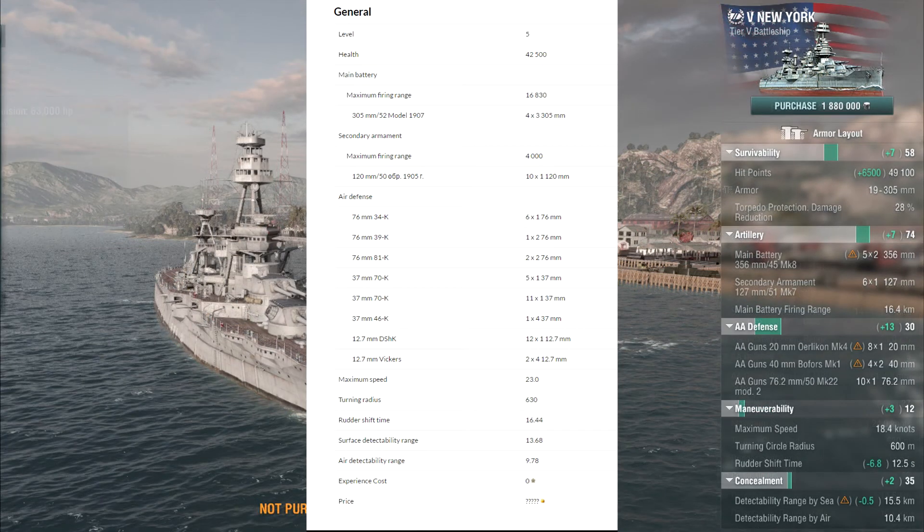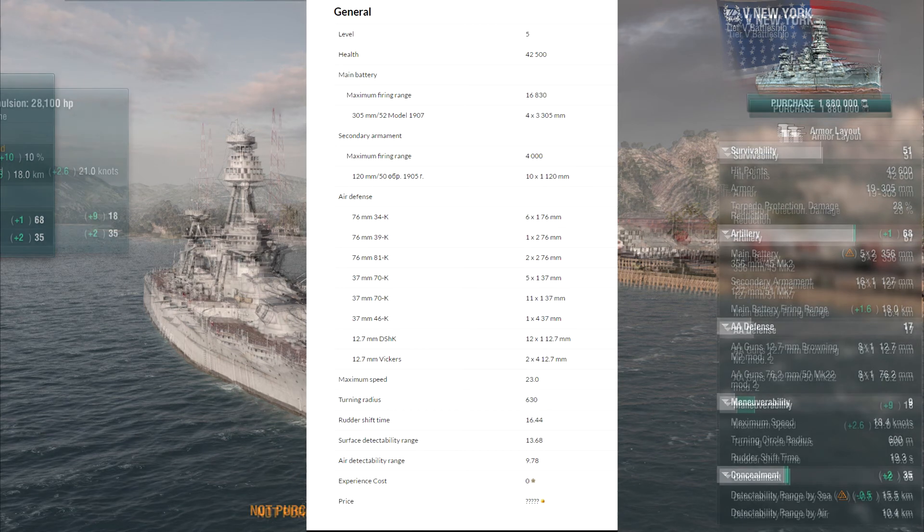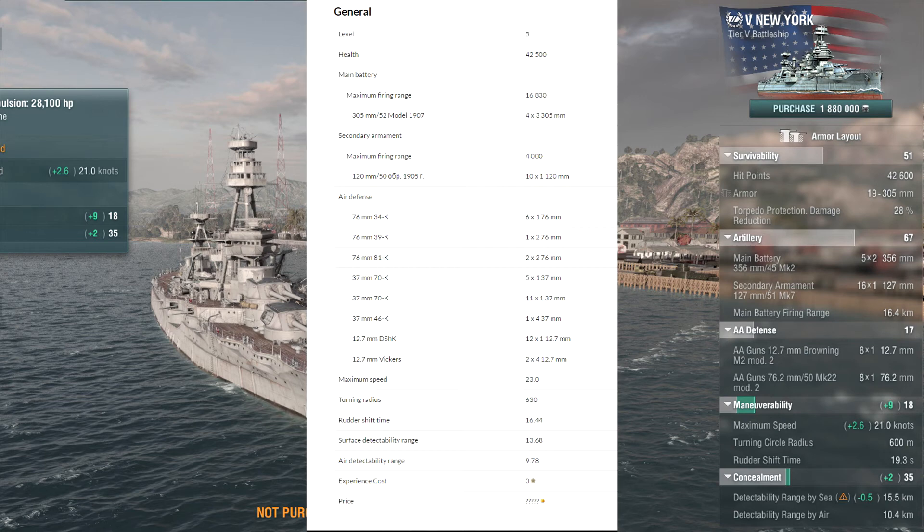Moving on, the next ship is the New York. Considerably down in health - New York at 49,000 hit points, Russian Premium at 42,000. You can really see a trend here of the Russian ship being just a little bit overmatched in a lot of things. The New York with the range increase goes up to 18 kilometers - 1.2 kilometers greater than the Russian. For maneuverability, the New York gets up to 21 knots - a little bit slower than the Russian Premium.